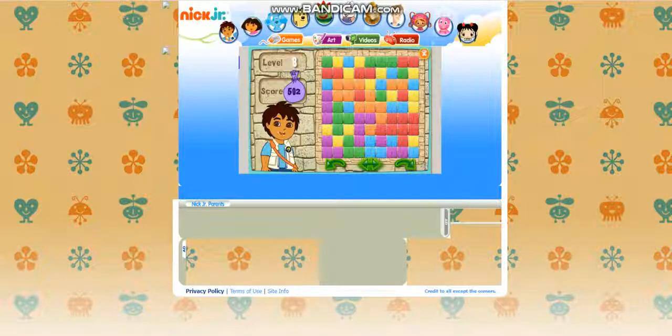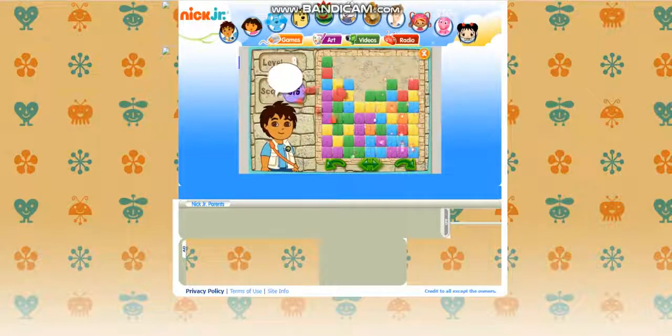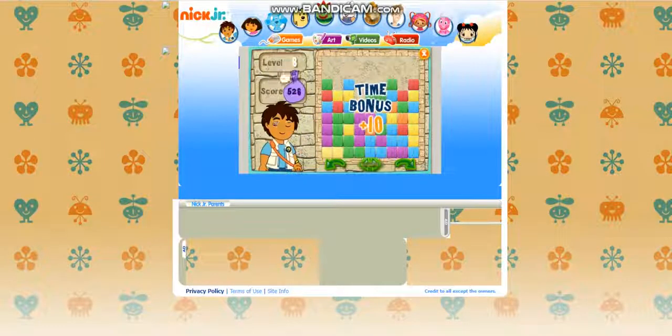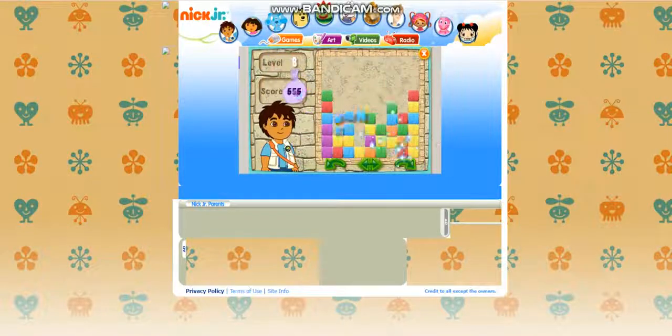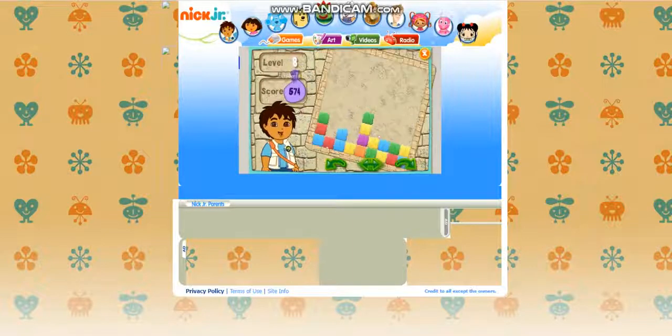Click on the arrow to play the next level. Here's your puzzle. Ready, set, go! All right! Good finding! Look in the puzzle and find the blocks that look just like this. You're good at this! You're doing great!